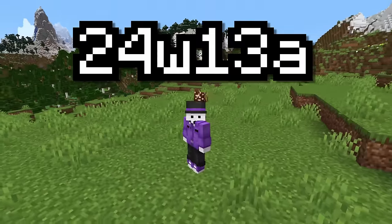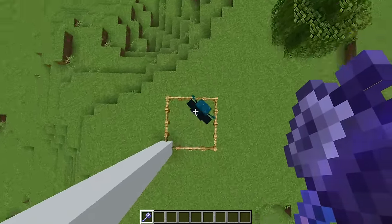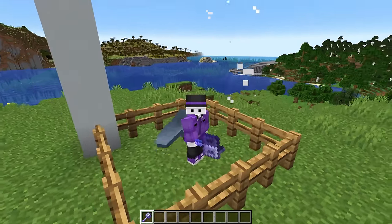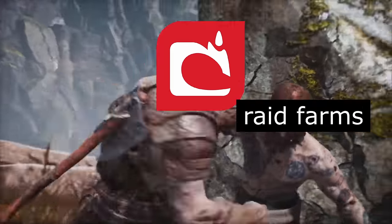So, there's a new snapshot, 24w13a, and everyone's going on and on about Mojang buffing the mace. And here I was, thinking they were gonna nerf it. And also, every raid farm in existence has been nerfed 6 feet into the ground.